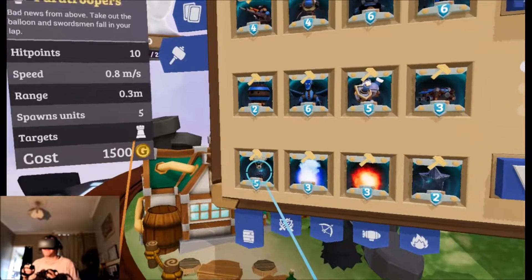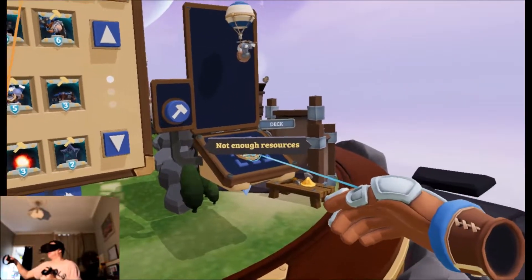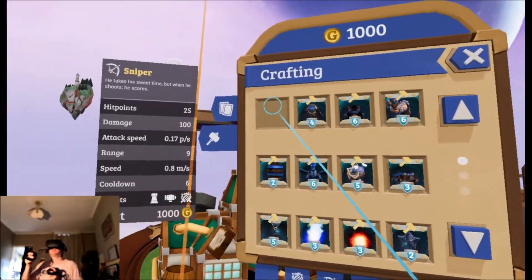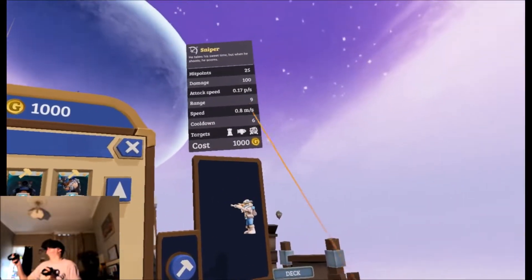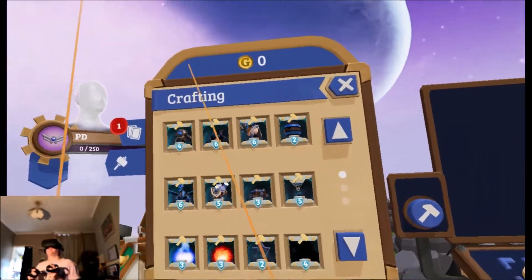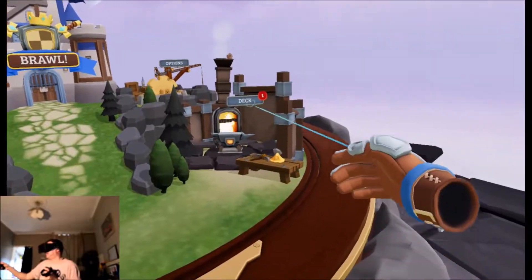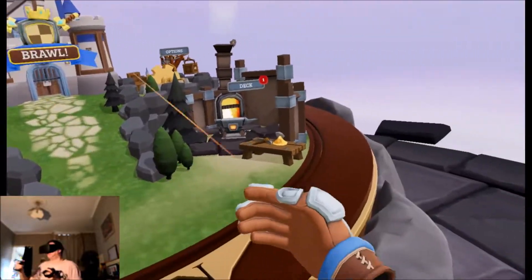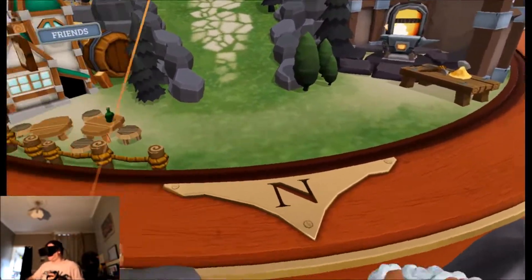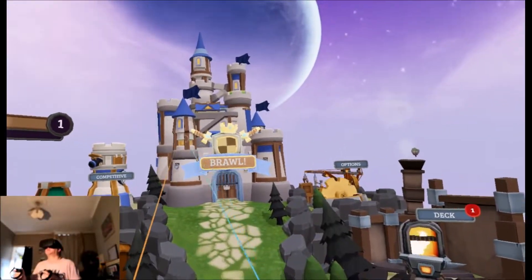Okay, so what shall we craft? Paratroopers — not enough resources, I don't have enough money. Let's go for something cheap. What's that one? Sniper — a thousand gold. So let's build a sniper. Okay, so now we should have sniper cards in my deck. You can move the table around by just grabbing it — you can pull yourself forward. So let's go into a brawl.